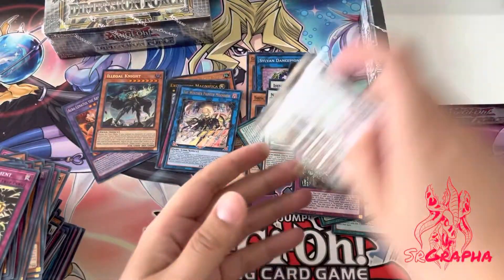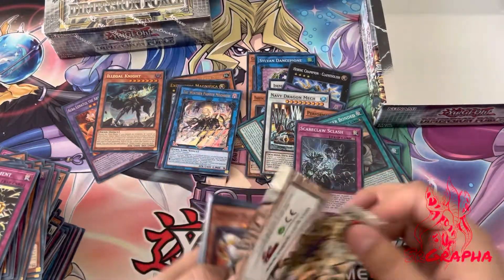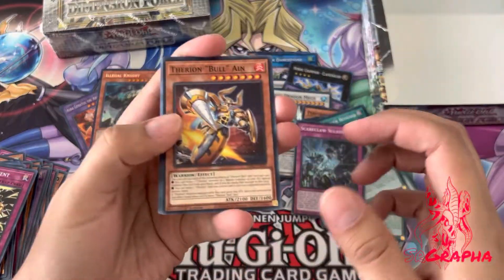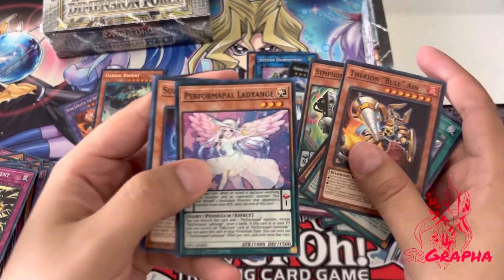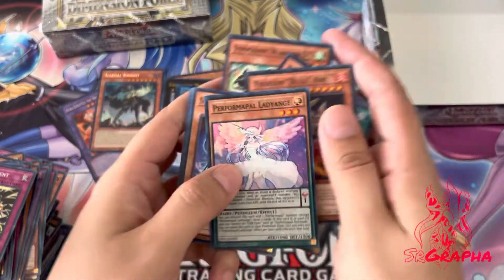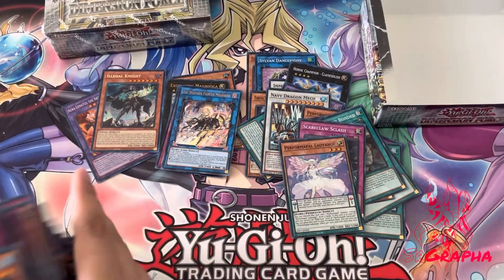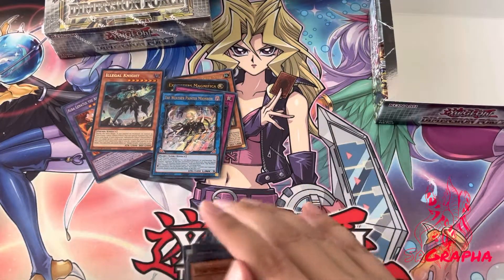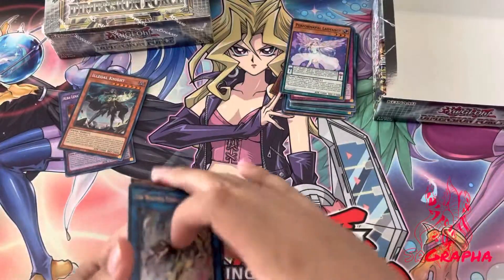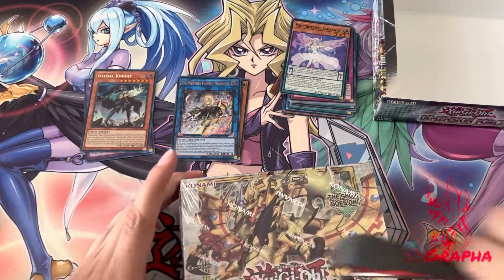Next super and our last pack — I don't think this can be anything else, might be another secret or ultra, but it's likely a super rare here that we're gonna get. And yep — Performapal Lady Angie. Okay cool, so that was our first box. Let me just put all the commons out here and kind of clean up this mess of supers and the ultras. A little sad I didn't get any Dynamorphia stuff, but that's what the second box is for — another 24 packs to open.